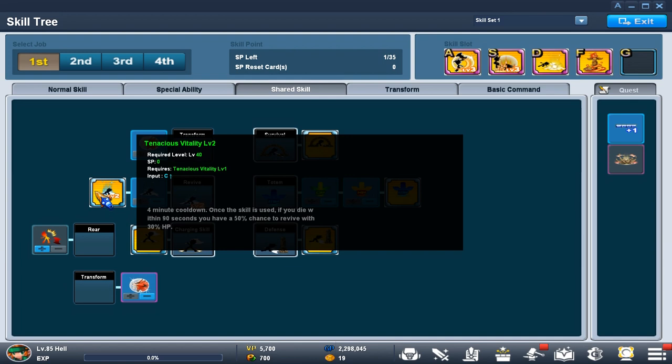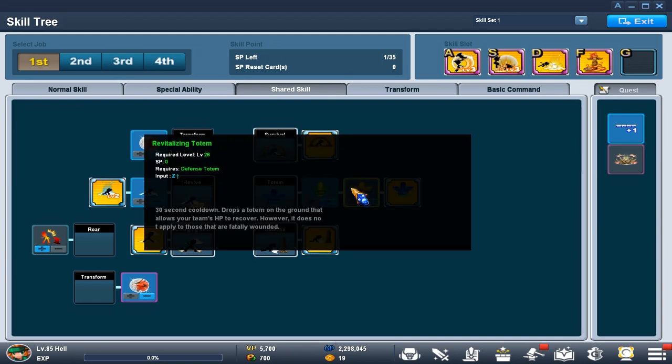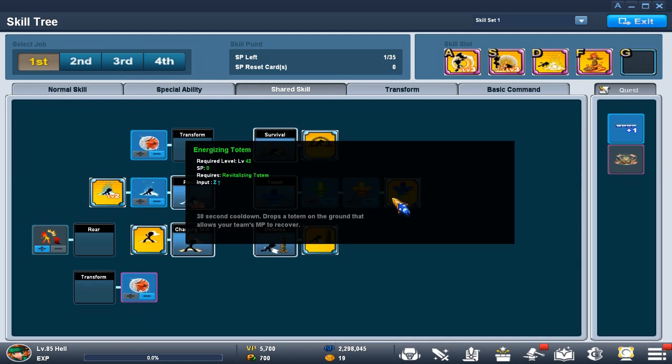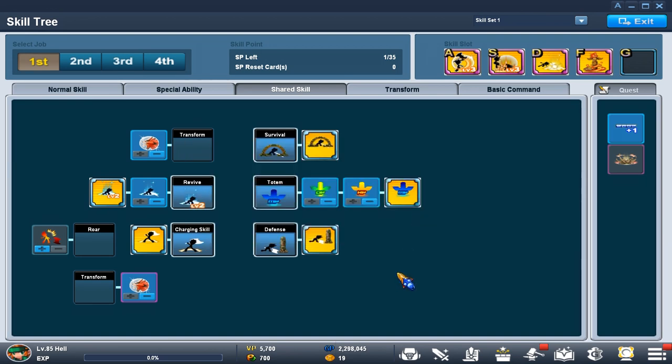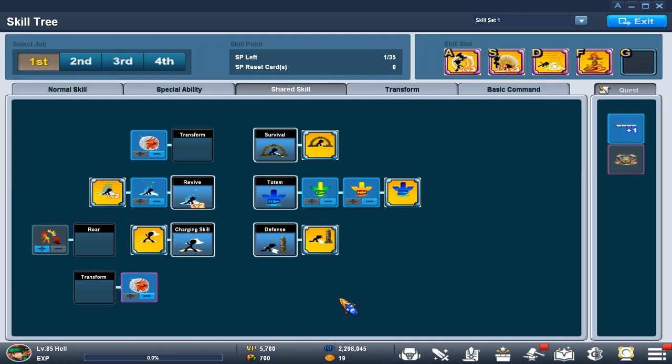Tenacious Vitality gives a 50% chance of reviving you once you die, bringing you back with 30% HP — great for PvP as a cheesy extra life. Nature Shield makes you invulnerable for 40 seconds to any attack, even insta-kill attacks. For totems, you can use HP or MP. I run MP because I do Burka Slayer and I need MP to do more damage to the boss. Stonewall and Charging Well don't really matter since you won't see anyone use those much, even in PvP.